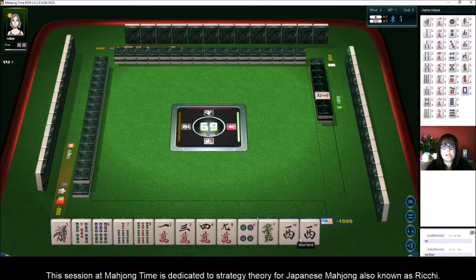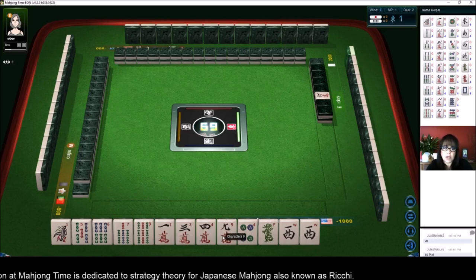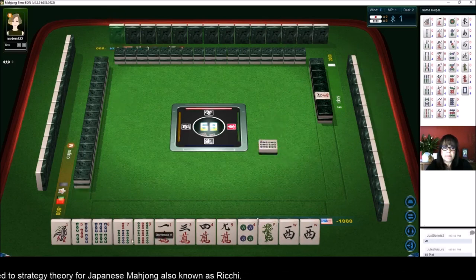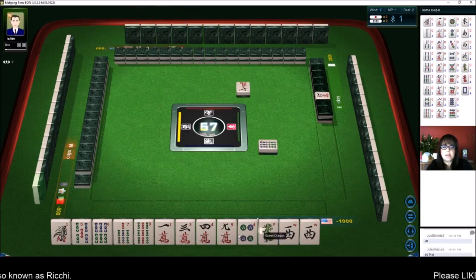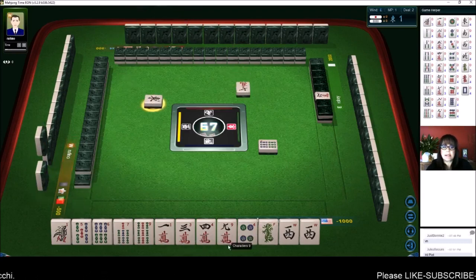We're in North Seat. 7 Crack is Dora and we do have a 9 Crack. We have a pair of Wests — 1, 5, 6, 7, 9, 1, 3, 9, 4s. 7 Characters. Let's try for Chanta, Outside Hand. There's an 8, and I think with this plan we might be able to use Dora — 7, 8, 9 Chi in the Cracks. So let's try for Chanta.